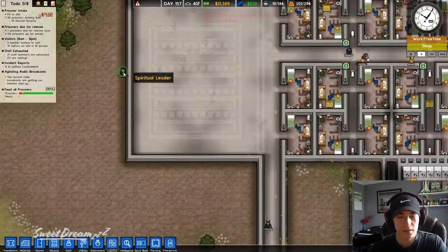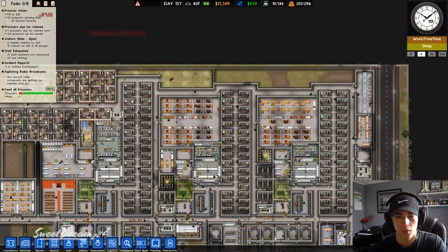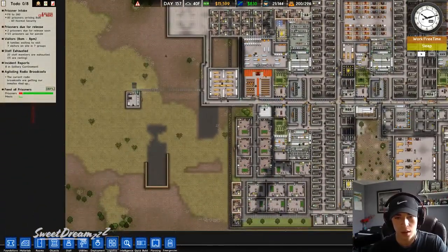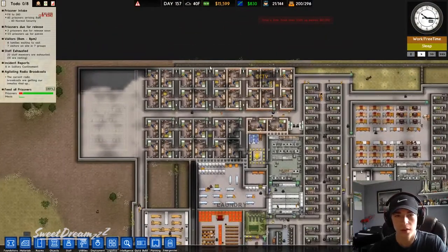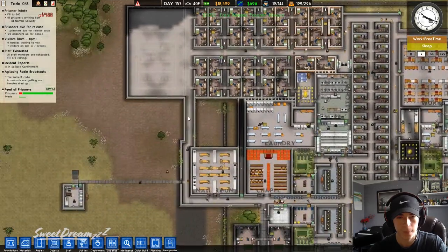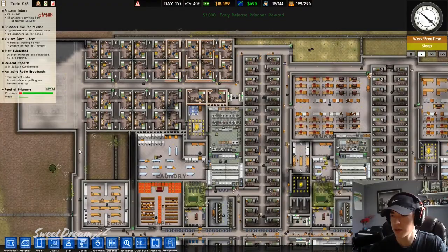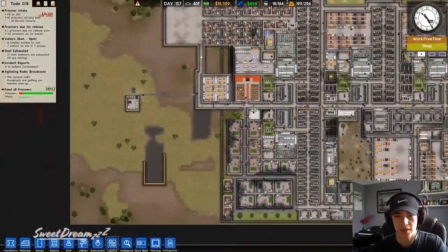Why do people come in through that way? I should surround the whole thing with the perimeter wall. But I'm not sure if I'm going to expand this way.